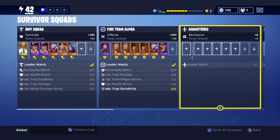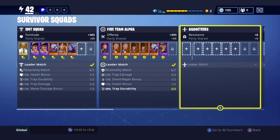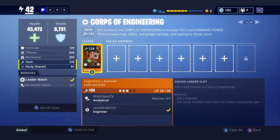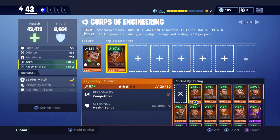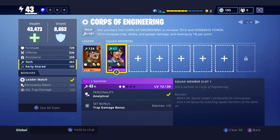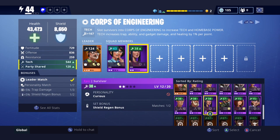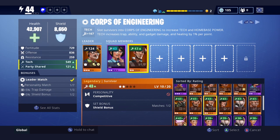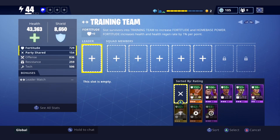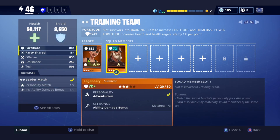Teamwork — maybe getting those extra few bonuses by having the right ones in there. But you can put a different survivor in there to get an extra 5% health bonus or 5% against tech, or anything like that. That can help out too, guys. So just make sure you're doing it properly. If you don't have the correct ones, don't fill them in straight away — you can always go back and switch them around to whatever works out better for your power level, health, shield, anything like that. Make sure you're filling out every one you can.